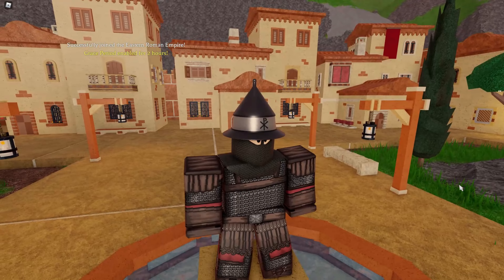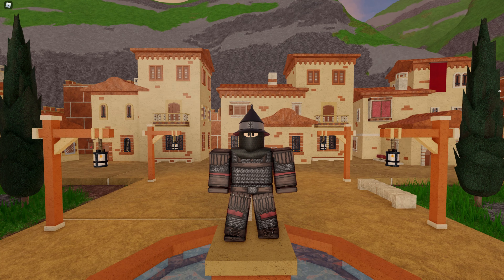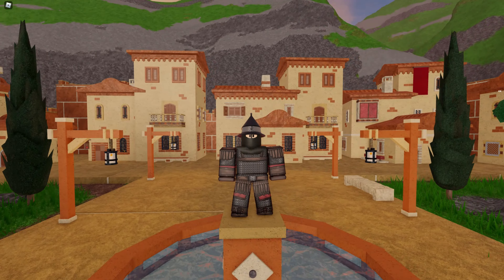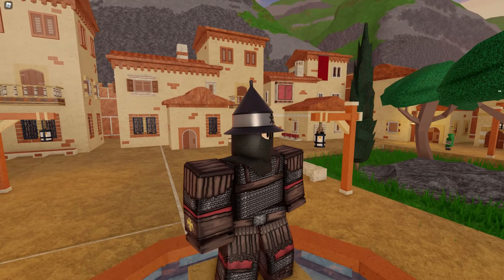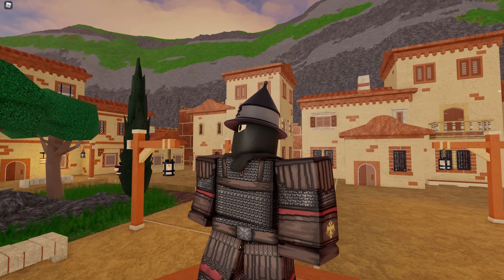Editing skit here again. Remember earlier when I said that the Kingdom of Sicily uniform got an update? Well, the same thing happened with these guys. The Byzantine LR uniform has changed. The new one is honestly pretty dope — it's definitely more fitting as an LR uniform. The helmet is weird, but I like it because it's original. I wouldn't wear it personally, but I think it's very interesting to look at, at the very least. Alright, back to the ranking.